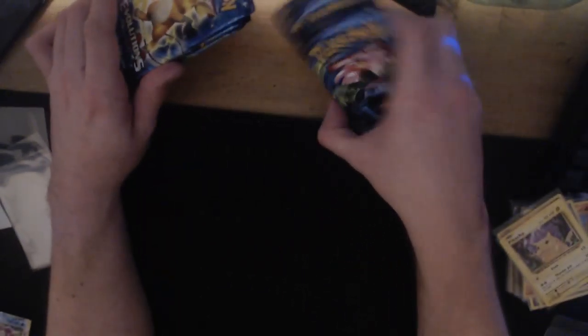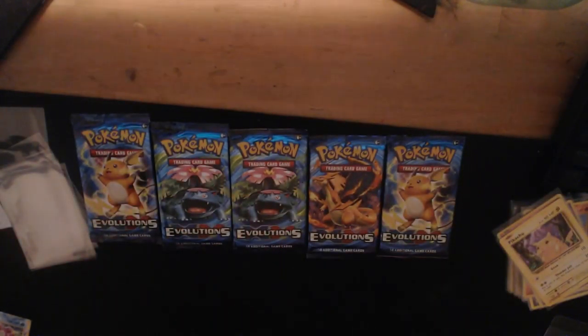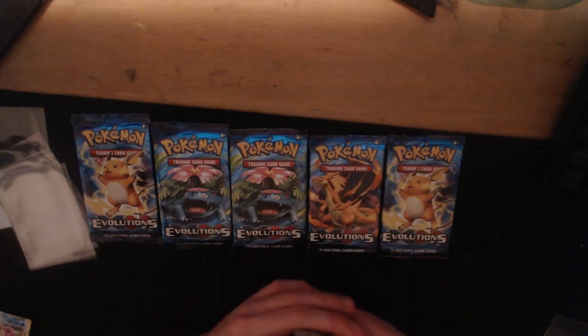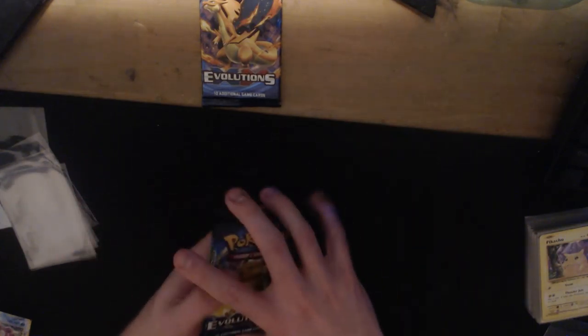So we can still get the Charizard. We have the Mega Blastoise looking pretty fresh - nice cards. Also a Pikachu. Not the worst pack. Now we have five more packs to go. Which one should we open last? Chat picks the Charizard pack as the final one - I agree, I have a good feeling about it.